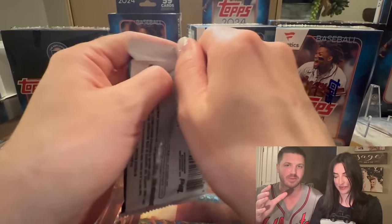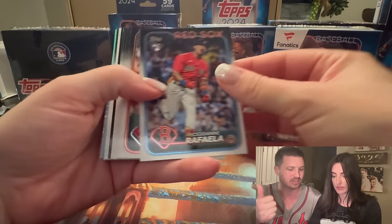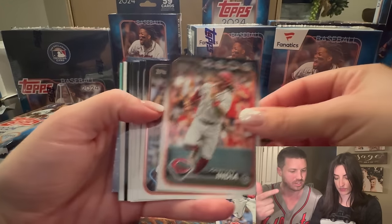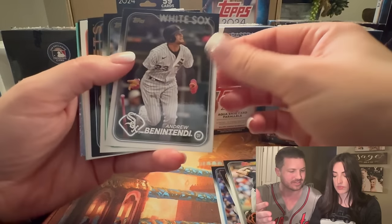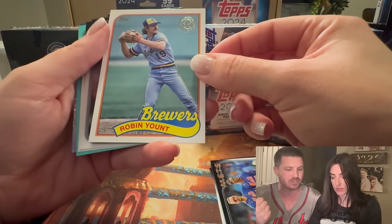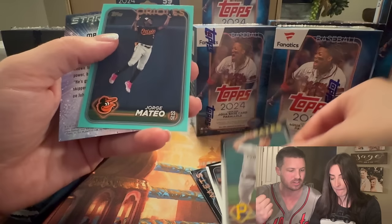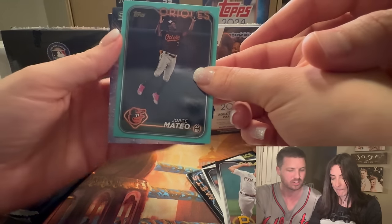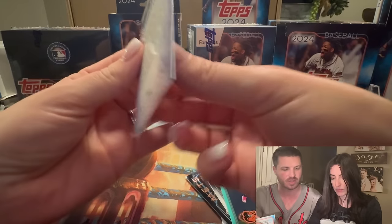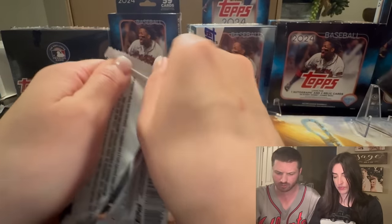Here's the cool thing about these — you can open redemptions for batting helmets, balls, gloves, jerseys, signed memorabilia that gets shipped to your house. Here's the cool aqua that's coming, and Luciano. Keep ripping — we're looking for aqua base cards.